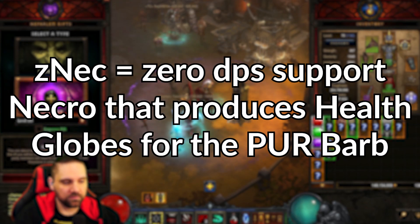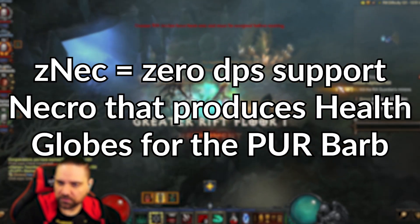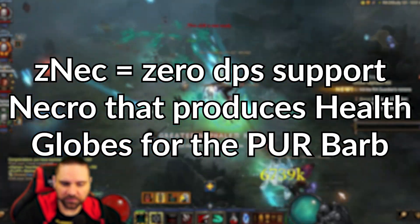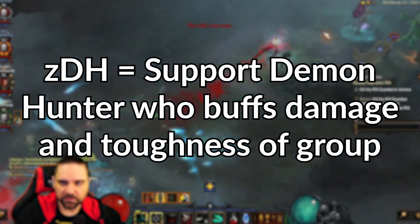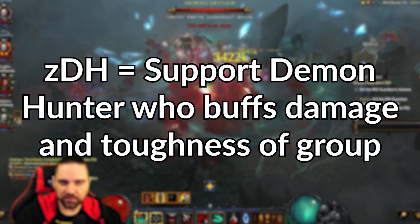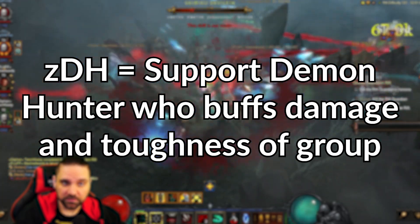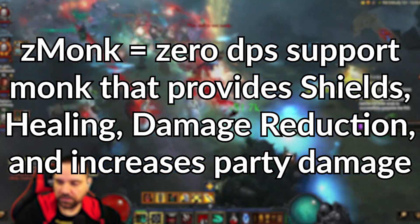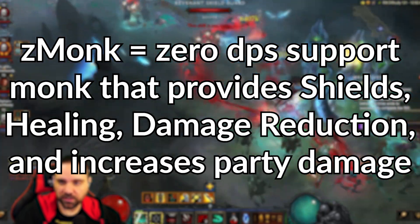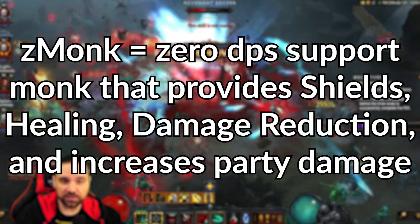A Z-NECRO is the support necro for rats. Typically this Z-NECRO is freezing everything on the screen with Land of the Dead and producing a lot of health globes for the GLOBE BARB or Pickup Radius BARB to pick up. A Z-DH is a support demon hunter — there have been many variants over the years, but typically they increase the damage dealt by the rest of the teammates as well as provide a little bit of toughness. A Z-Monk is a support monk that heals the group, and Z-Monks have been mixed in and out of different comps for a long time.